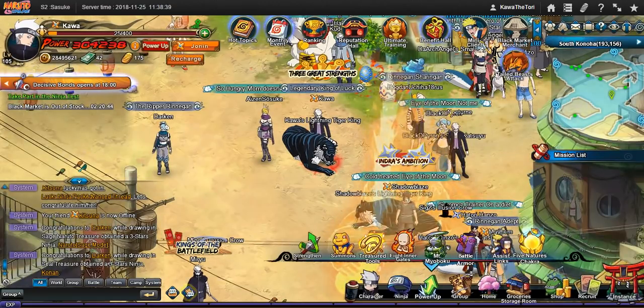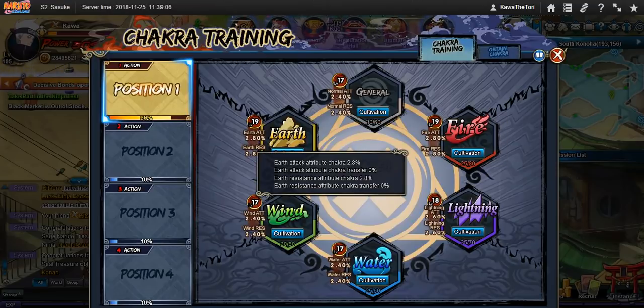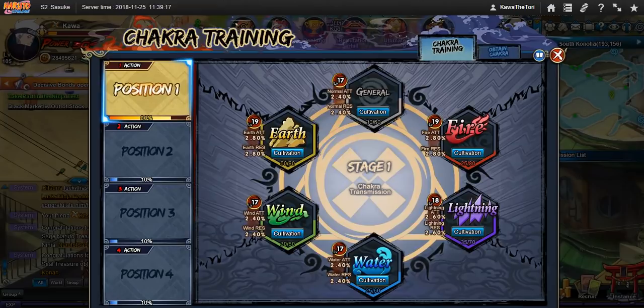Since the last video, a new system came up — this chakra training. I put about 2,000 coupons into it to test its rate of return, and the rate of return is not that good. You have to push a lot of coupons in to get minuscule amounts of stats. It's just not really worth the time unless you have excess coupons to throw into it. I wouldn't even do it unless it's a rebate week, like Fukumaru week, when you have excess coupons and need to hit the numbers — then I would do it.